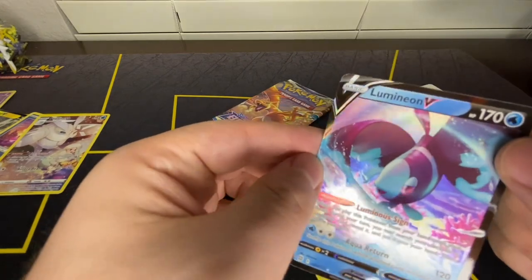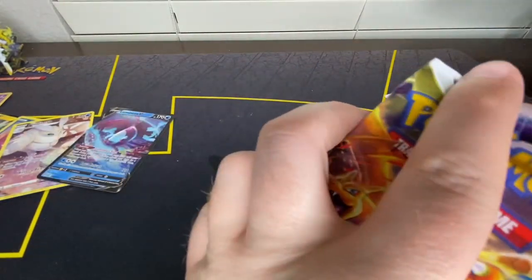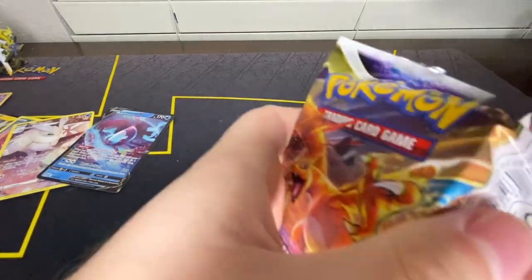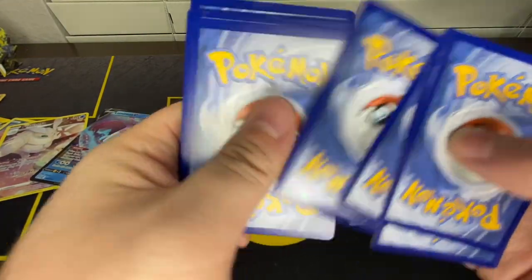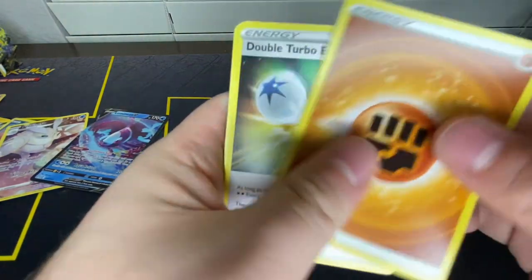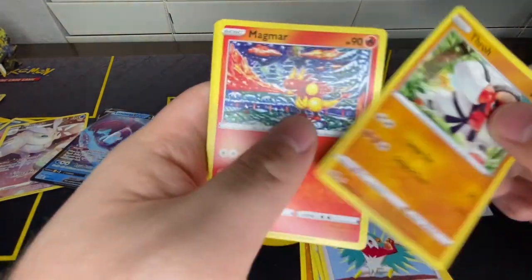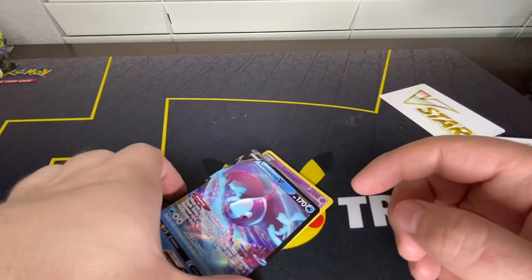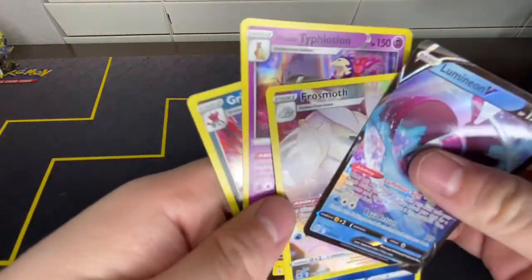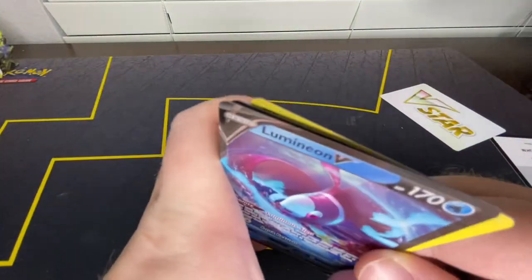Lumineon V — that's not what I was asking for, but it's better than nothing. Definitely better than nothing. Last but certainly not least — the final pack of the 14, with the Charizard on the front. Can you deliver the goods? Fighting Energy, Double Turbo Energy, Prinplup, Charon's Choice, Buizel, Hawlucha, Magmar, Staryu, Exeggutor, and Electivire. Well, that'll do it for the Heavy Hitters Collection — full of packs, not really full of the hits, but we got a few little somethings. Thanks for watching, guys. Take care.